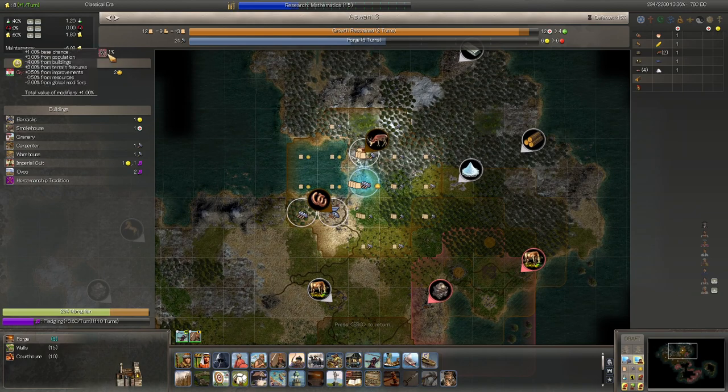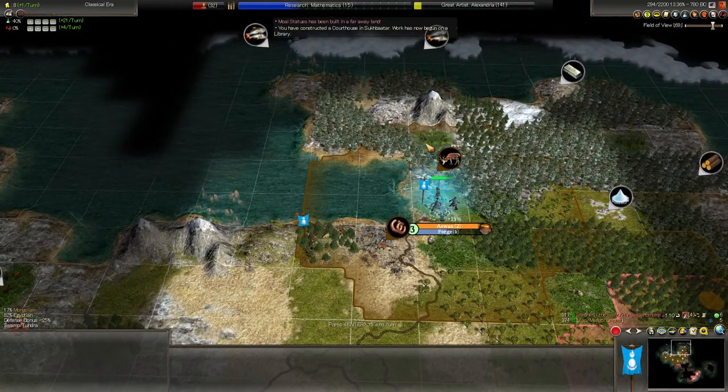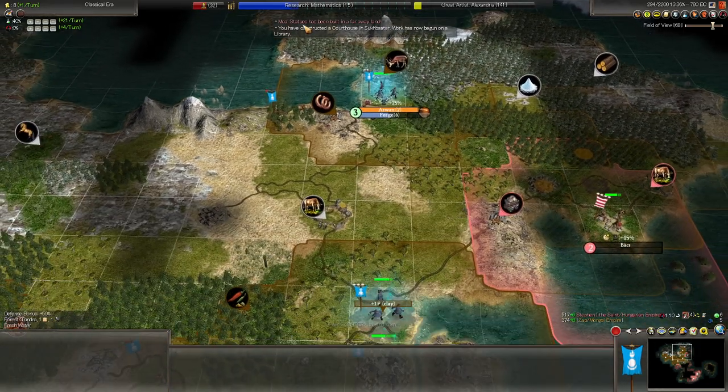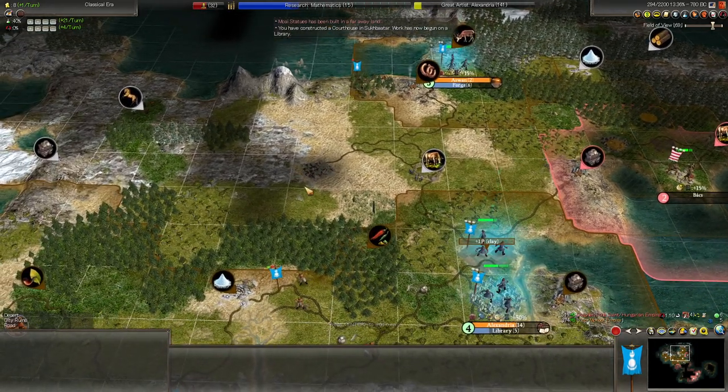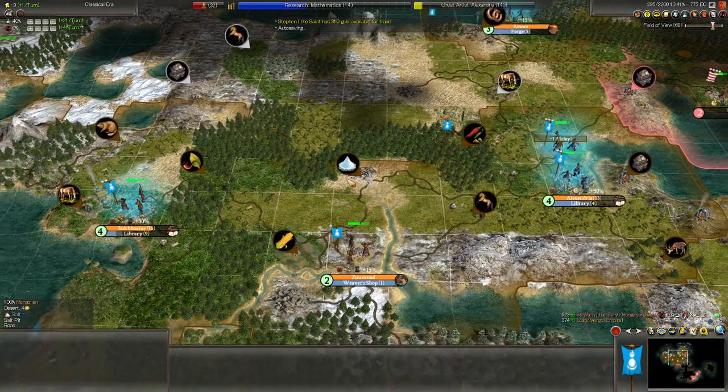If we build the second mine, it'll have plus one percent epidemics from improvements. The city also has plus three percent epidemics from terrain features — where does that come from? Do we have a swamp or jungle? We have a swamp up there — yep, swamps give a lot of that. More statues have been built; we weren't going to shoot for them anyway for lack of limestone, although they are one of the wonders I really like in the early game.